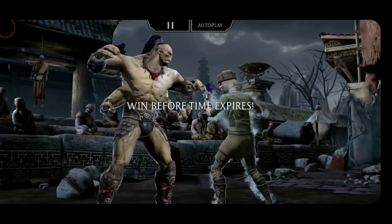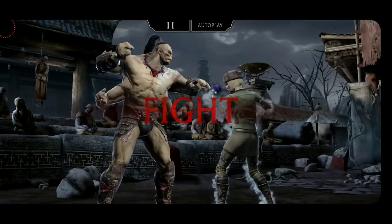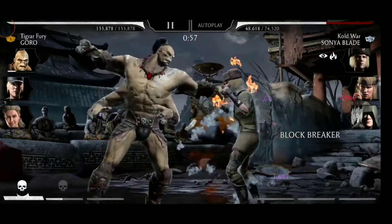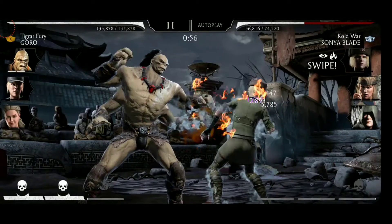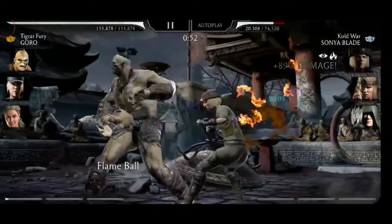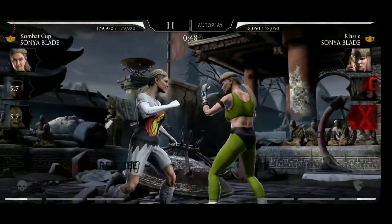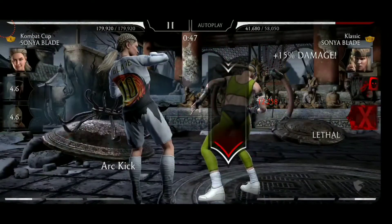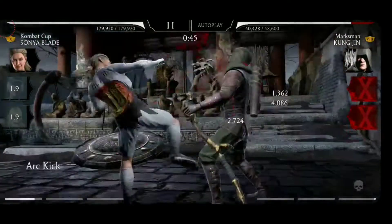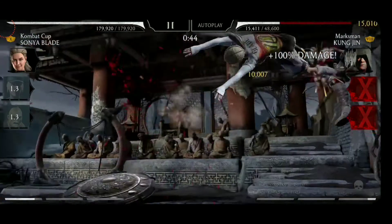Moving on to the third fight: Cold War Sonya Blade. Starting here with Goro's basics and the combo ender, then special two. The next combo ender — let's break her Ice Shield with a special one. Another special one takes her out. Tag to Kombat Cup Sonya Blade, timing out Marksman Kung Jin, special one versus Classic Sonya, and now another one versus Marksman Kung Jin. That's it.